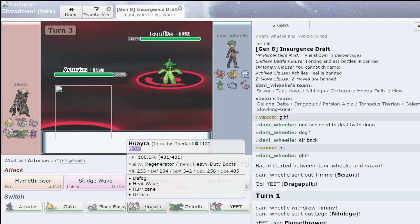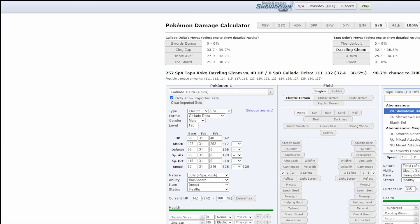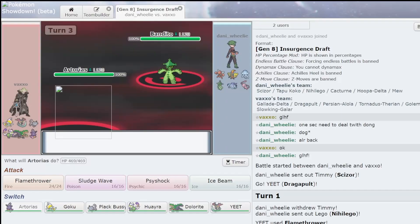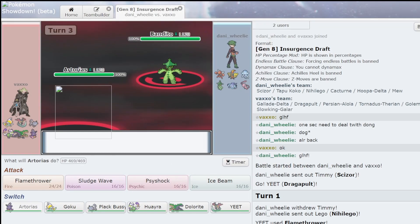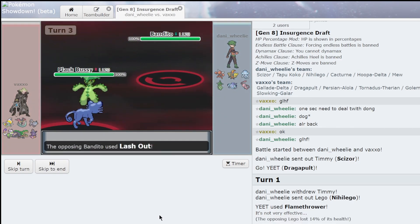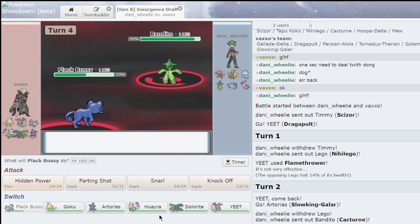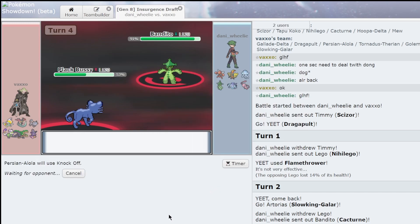So who do I go into? Okay, let's see — Cactron: offensive spikes, Adaptability for sure. It doesn't get Knock Off, wait — I don't know if it's physical or special. I'll just go into this. Flash out, okay. So if I Knock Off he becomes weaker. I forgot Cactron is actually kind of bad.